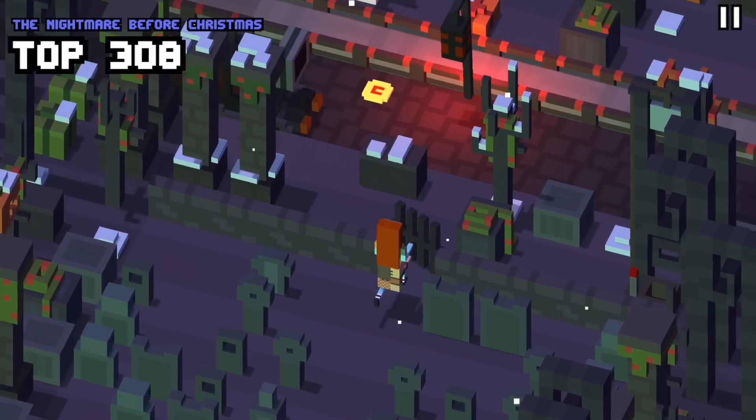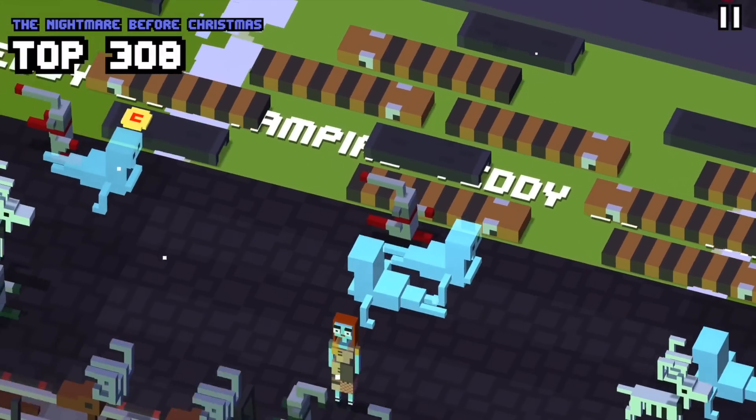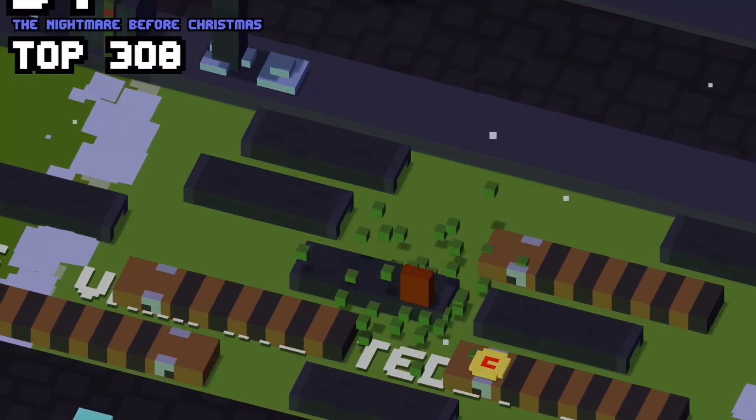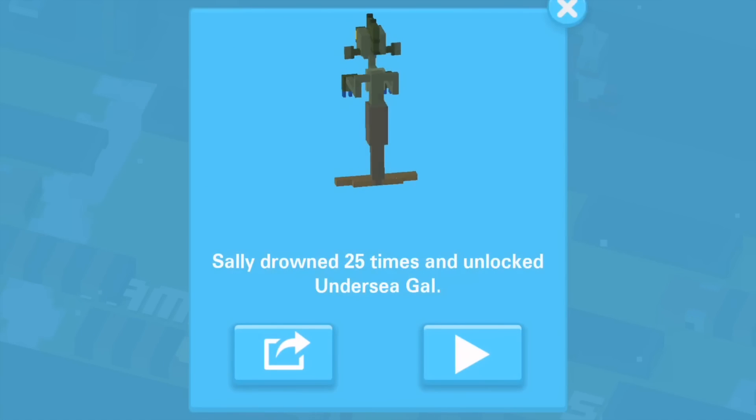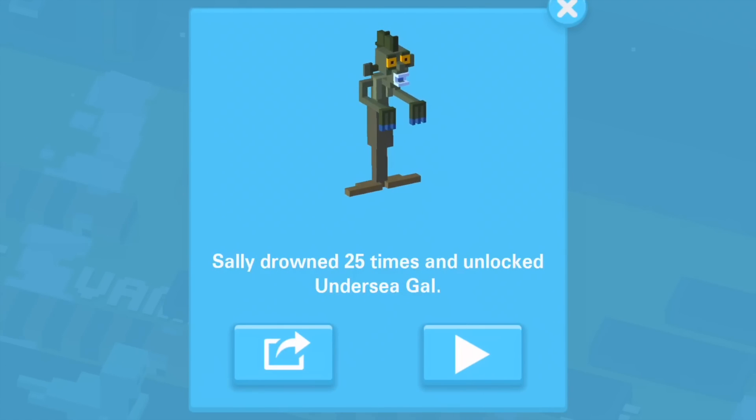To unlock the Undersea Gal, you've got to play as Sally and jump into the water and drown 25 times. A little time consuming, but it's pretty easy to get. Just keep jumping in the water until you drown 25 times and you will get the Undersea Gal.